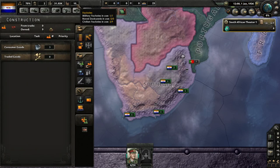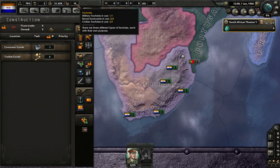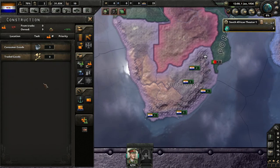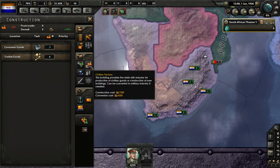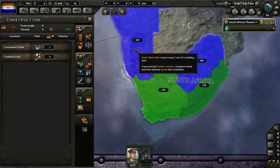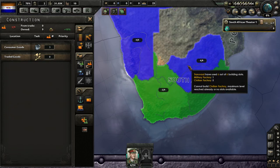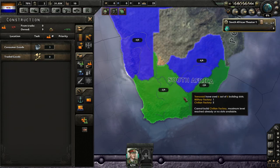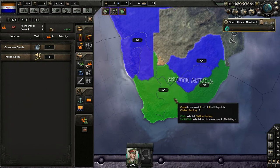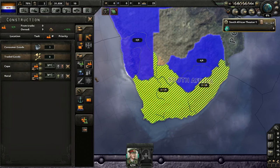So what do we have here? We have 10 factories: 1 military, 9 civilian, with 3 of our civilian going to consumer goods. We have some decent coastal territories, so we'll put a couple of civilian factories there.